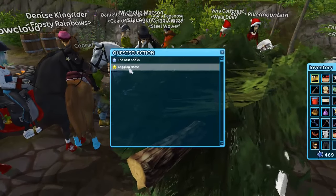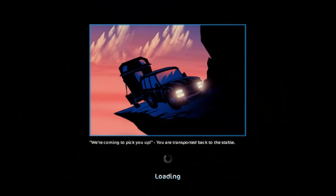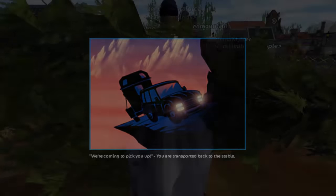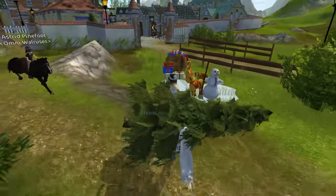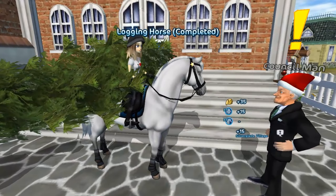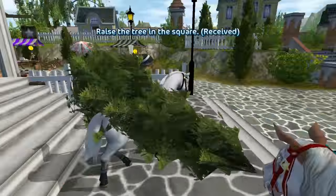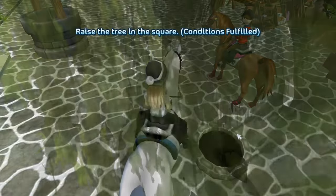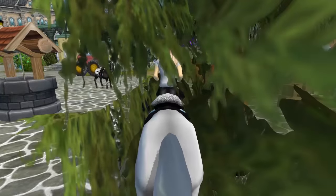Put up the tree in the hall in the west square of Silverglade village. We still got some Christmas coins for doing these quests. Look how big this tree looks! It didn't look that big on my horse though. Oh my gosh, horse, what are you doing? Just step on the stairs!